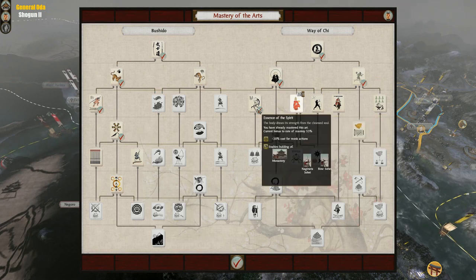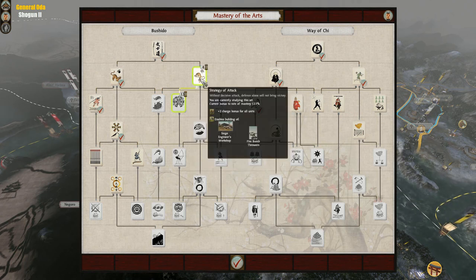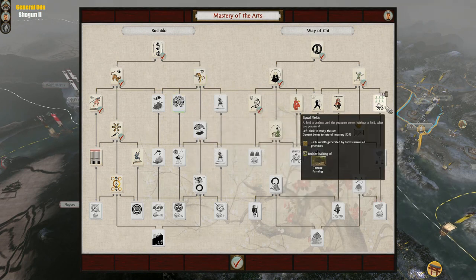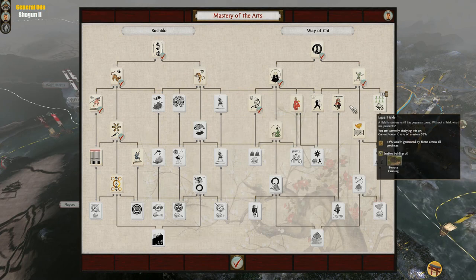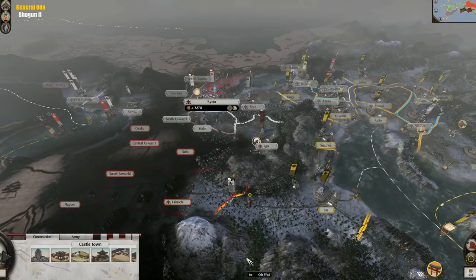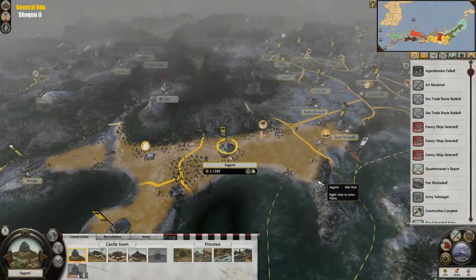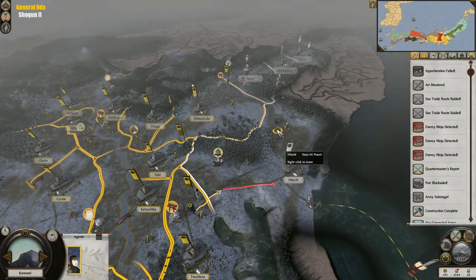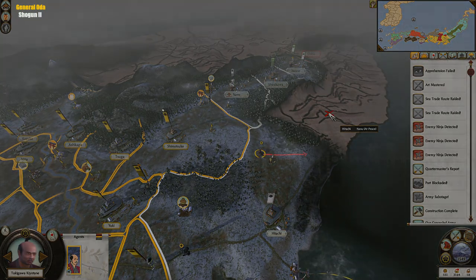Another very important thing — we need to figure out what we want to research next. Going for Way of the Bow — actually hold on, we can't. We're going to need this first. That would be best for us. Our economy is tanking, so let me focus a little bit on that. We can still win battles without fire for now. Okay, so we're at the 31-minute mark. Thanks for watching, and see you next time!